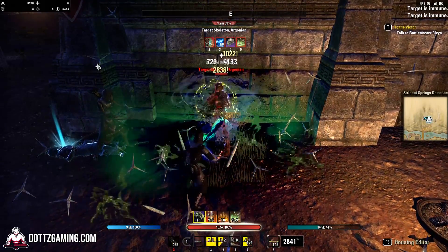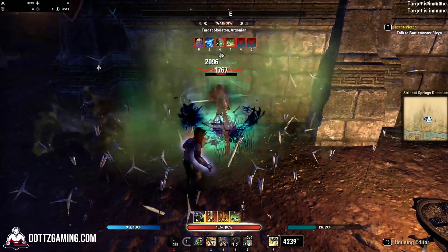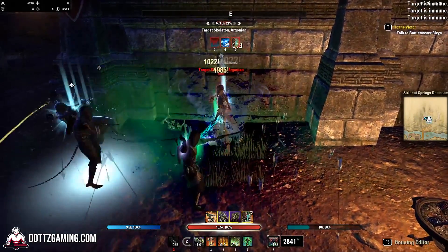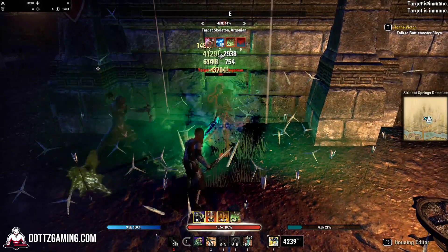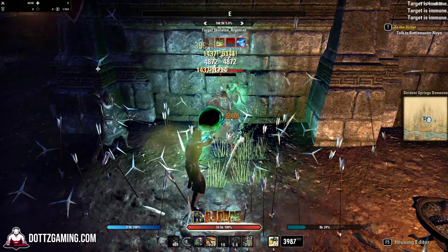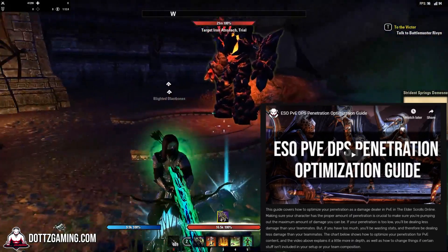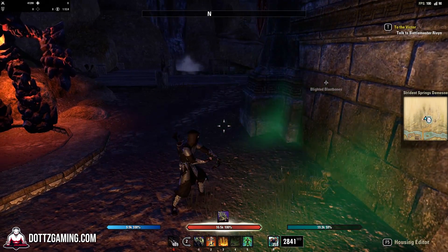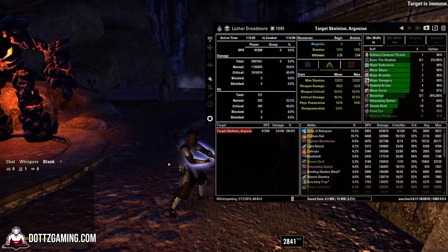Setting yourself up to do a proper DPS parse in the Elder Scrolls Online really isn't all that difficult. It's just about knowing exactly what to do, what groups are looking for, what's considered a proper parse and what's not, and making sure you have all of that set up properly. I would recommend checking out my Penetration Optimization Guide on DotsGaming.com, which will be very important to making sure that your physical or spell penetration is optimized to pull the maximum amount of DPS possible.